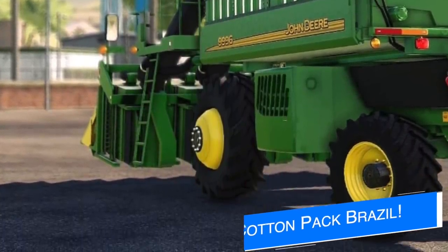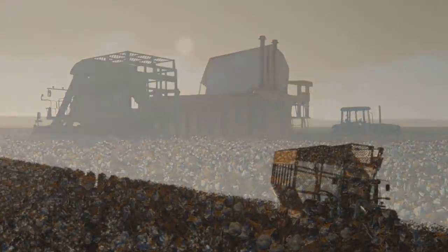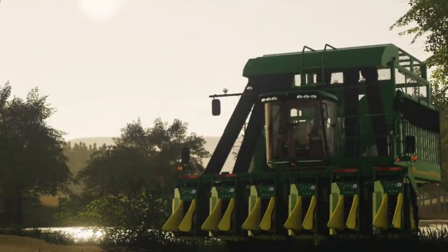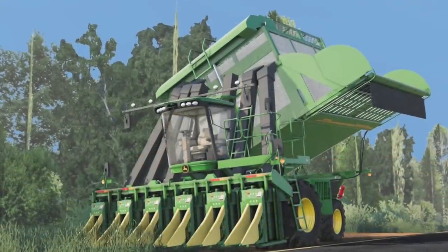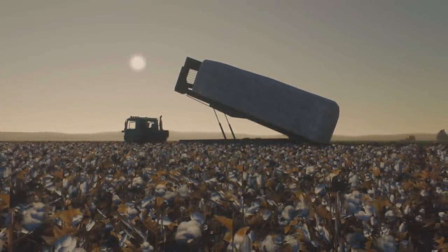Connect Modding teased their John Deere 9996 loose cotton harvester today, something we haven't heard or seen anything from in a while — it's been almost two months since the mod was released, that date being November 12th. Back in November they were planning an update to the pack and had teased new additions like the Case IH loose harvester that could be coming with it, but unfortunately they've been pretty quiet about the pack since then. I would expect to see some things showcased sometime soon, hopefully.